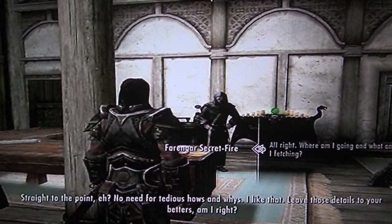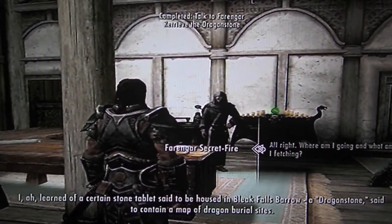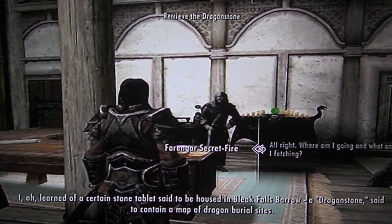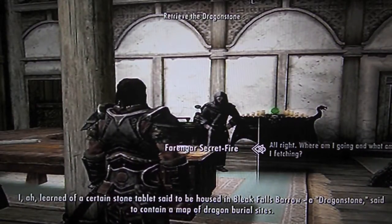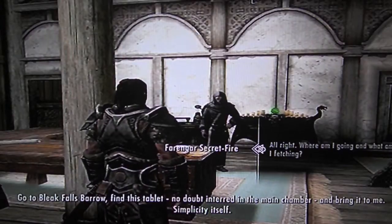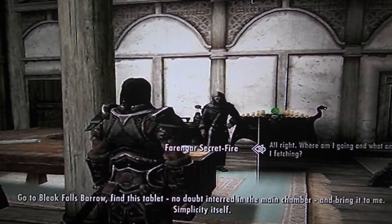No need for tedious hows and whys. I like them. Leave those details to your betters, am I right? No need to be rude. I learned of a certain stone tablet said to be housed in Bleak Falls Barrow — a Dragonstone, said to contain a map of dragon burial sites. Go to Bleak Falls Barrow, find this tablet, no doubt interred in the main chamber, and bring it to me. Simplicity itself.